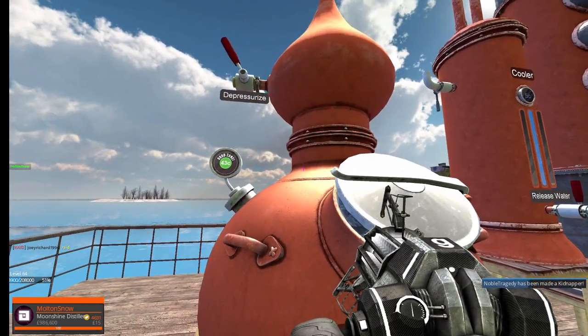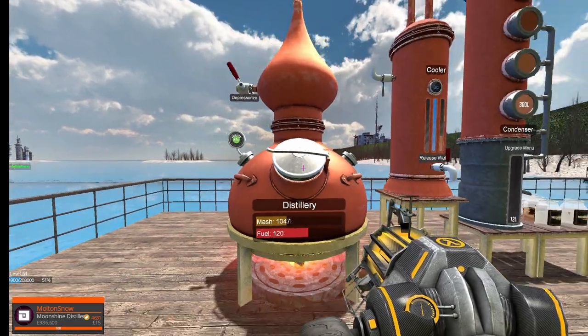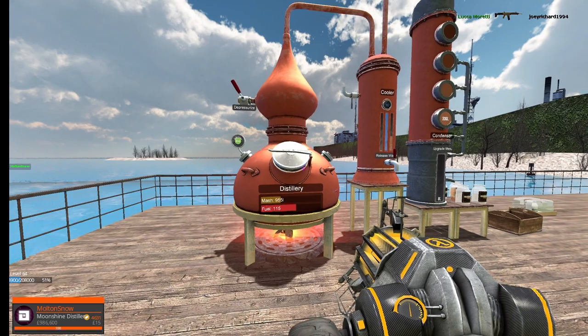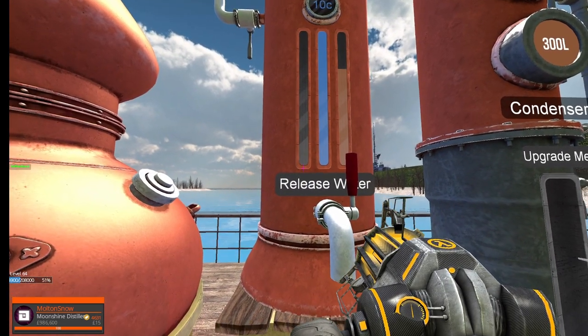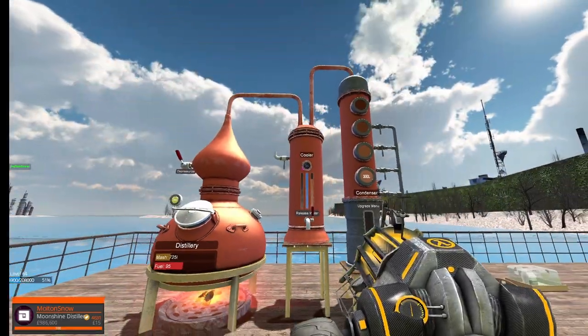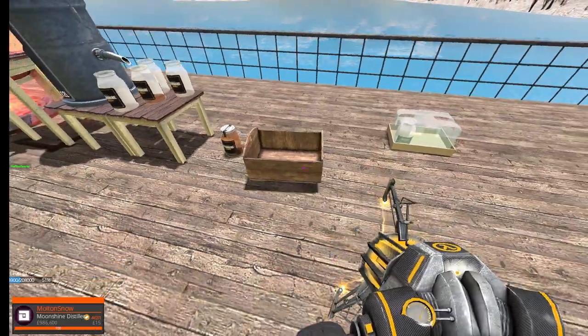Because your distillery is going to blow — the hatch will open and all your mash will be dumped out, which is a big waste. You can see the moonshine collecting here, and that little blip that pops up every once in a while is the uncooled moonshine. So we're starting to collect jars.